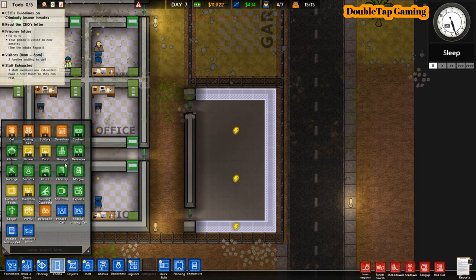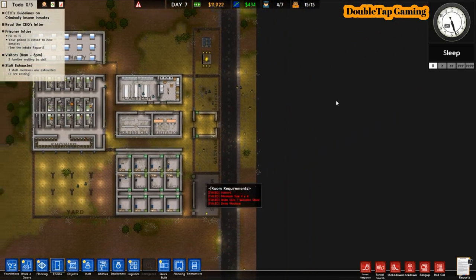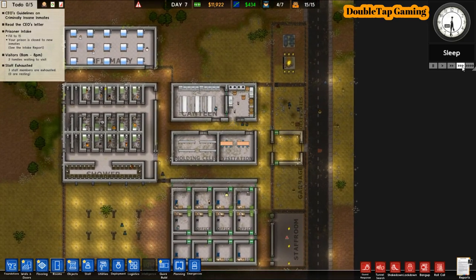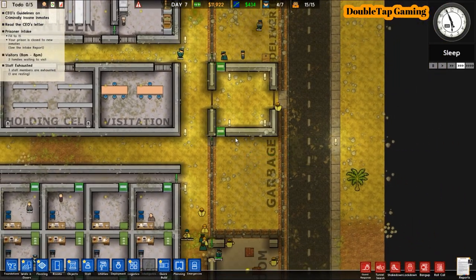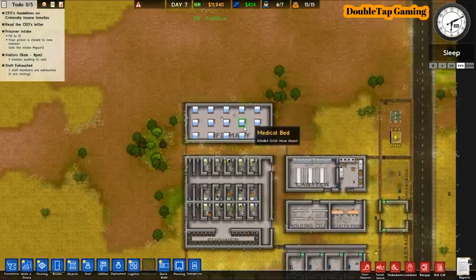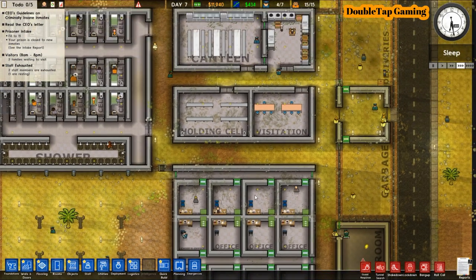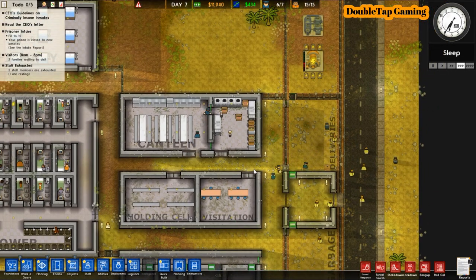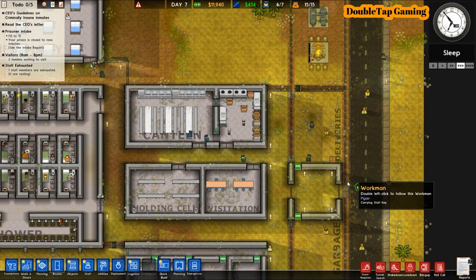I'm just finishing off the walls to our staff room. The reason the exterior walls didn't build is because I created a foundation surrounding a fence, and the game was assuming I wanted the fence to actually be the walls to the building. I'm going to select the walls and tell them to build those exterior walls out, and then the staff room can be finished off and get electricity going.